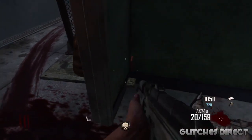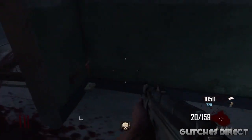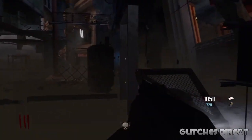This is located by the AK-74U. What you need to do is make sure it wall breaches inside the wall. And all you wanna do is jump in this corner, and it should push you straight into the secret room.